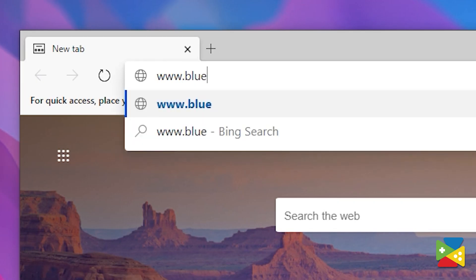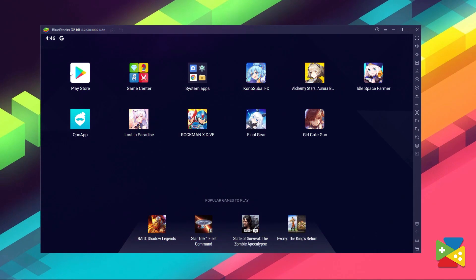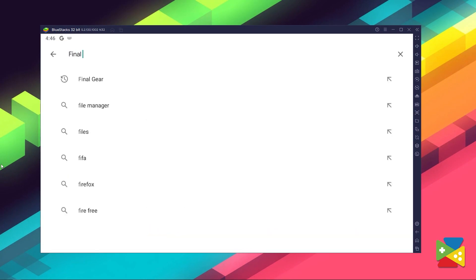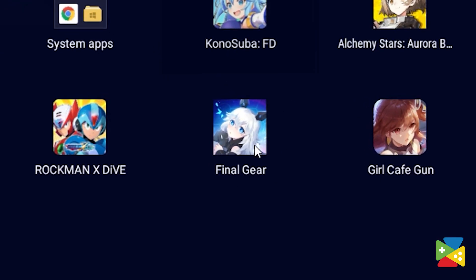To install Final Gear, firstly head out to the BlueStacks official website to download and install the latest BlueStacks 5 version on your PC. And once you are done installing, open the Play Store and look for Final Gear in the search bar on the top. Now click on install just like you would on your regular phone. And once the installation is finished, the icon will pop up here on the home screen. Just click on it and start playing.